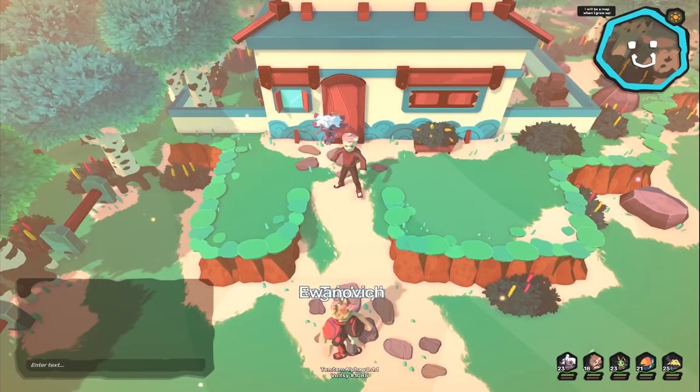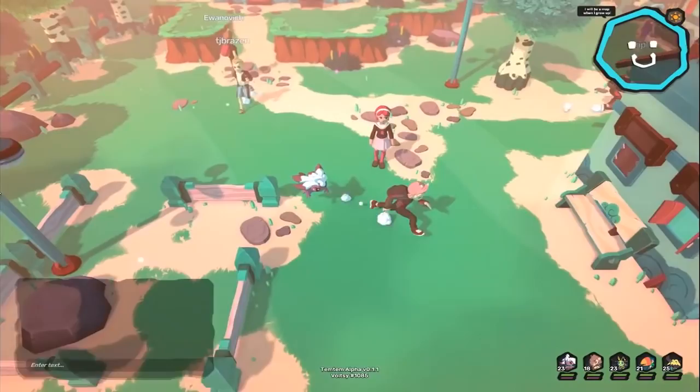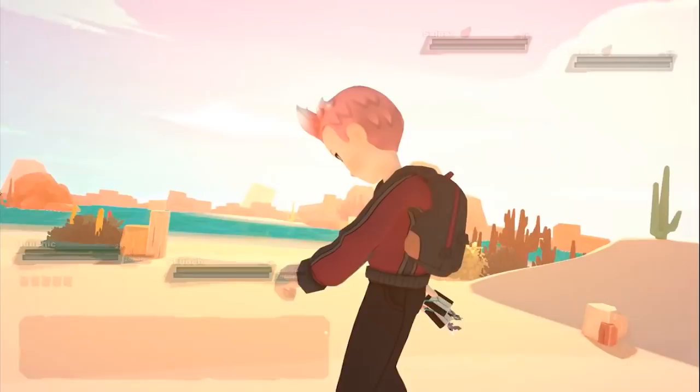Hey, what is up heroes and welcome back to some more Temtem! Last episode we defeated Sofia the dojo master and got the surfboard, which is pretty awesome. I came all the way back to Sadar so we can explore all the areas we can now access with the surfboard, do a few side quests, and find that missing pendant which should be by the beach somewhere. We're heading to Tukweza next, and on Route 4 we might get some new Temtem.